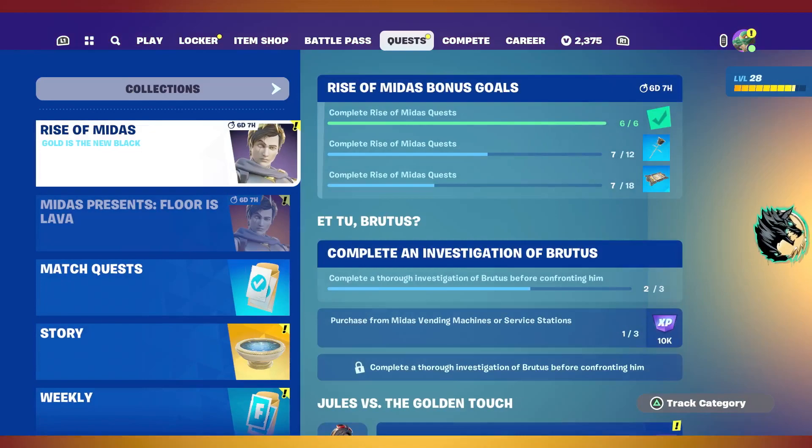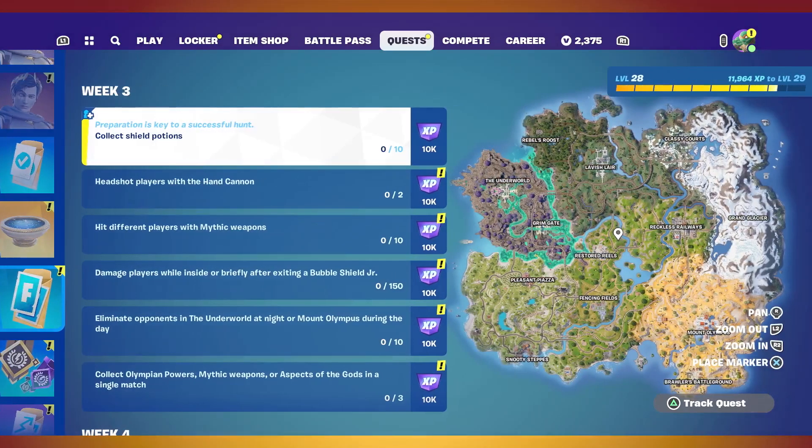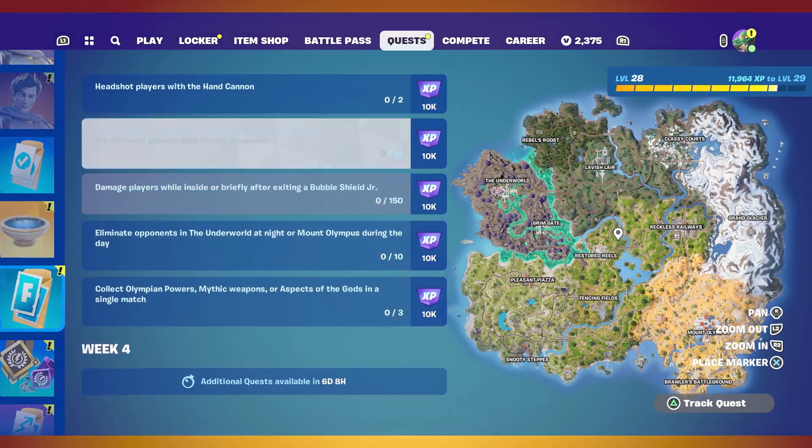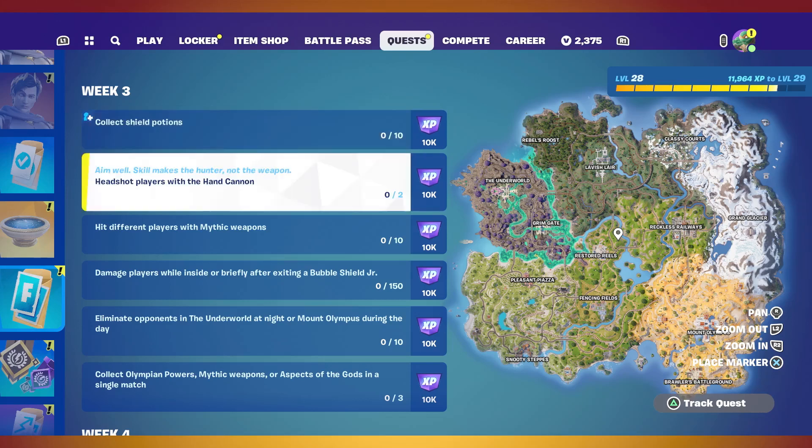Let's look at these quests. We are on week three and I am all caught up. We need to collect shield potions, 10 in total. You need to headshot players with the hand cannon — and that was the other thing I forgot to mention: the hand cannon is back in the game.